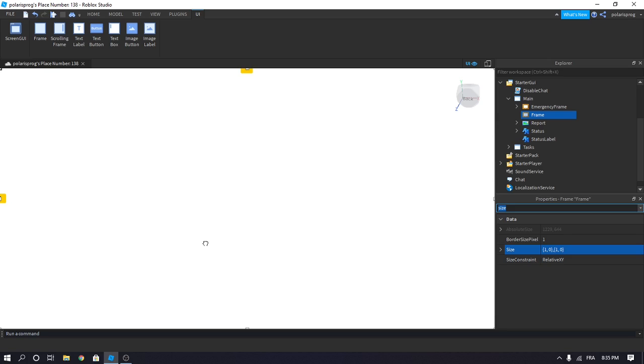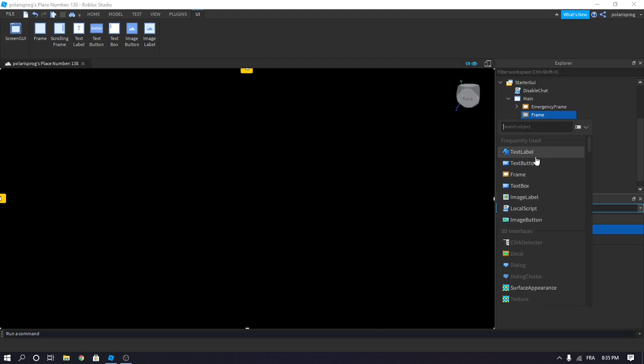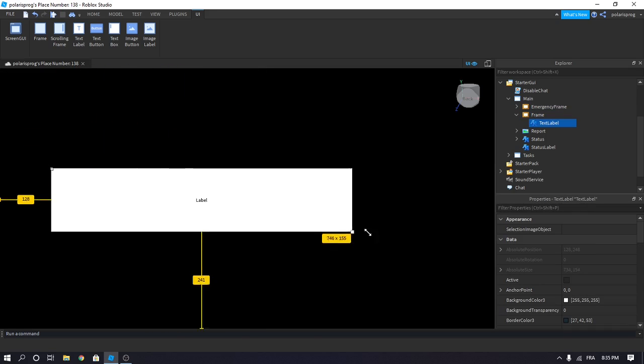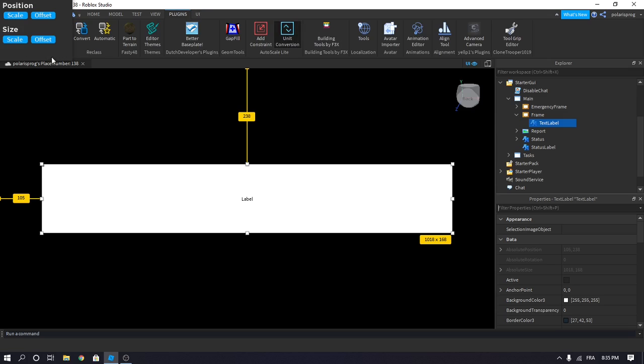And now you have to set the background color to whatever you want — I'm going to make it black. And add a text label to it. I'm going to make it this big and center it, and go to Plugins, Conversion, and Scale. I will leave a link to this plugin in the description as always.